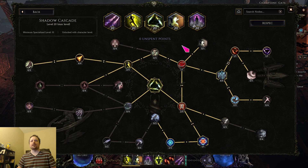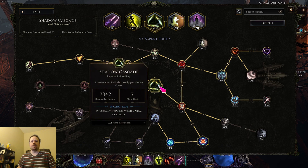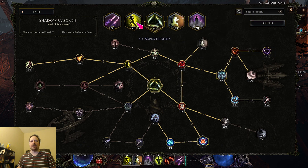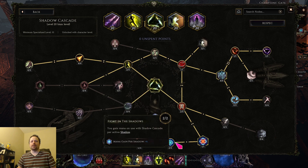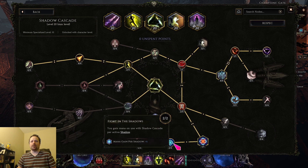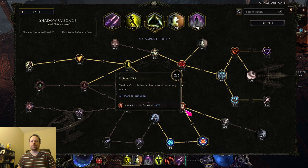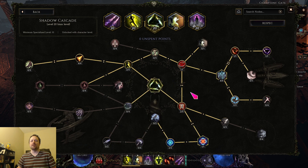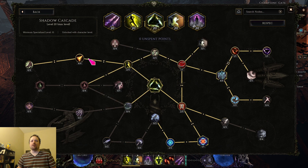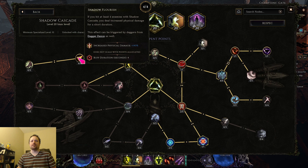Next we can talk about shadow cascade. Shadow cascade is kind of what makes this whole build function the way it does, by giving you a ton of mana back after you shift and applying a million shadow daggers from all your shadows after you shift. So you want to go directly into the mana node first, because without it it's not really helpful to be triggering cascade from shift. After that you want to get up to the shadow daggers node.